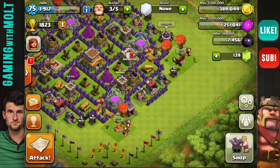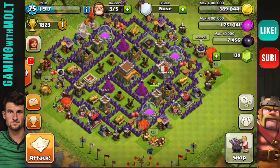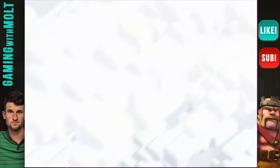We can also use our clan castle, and the goal is to three-star a Town Hall 8. We're going to jump into the attack and I'll be back in just a few seconds once I find a base.